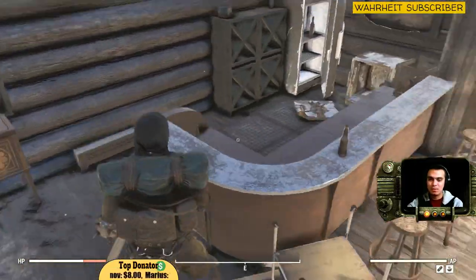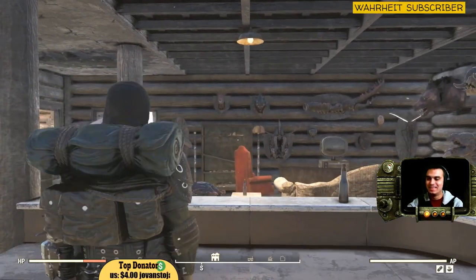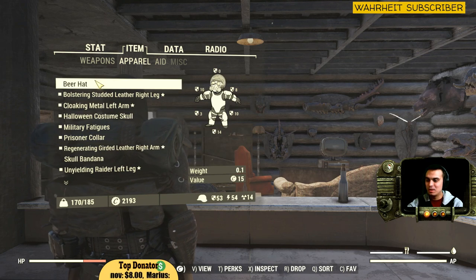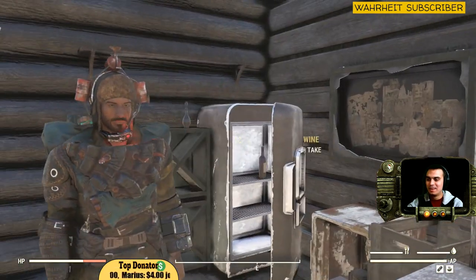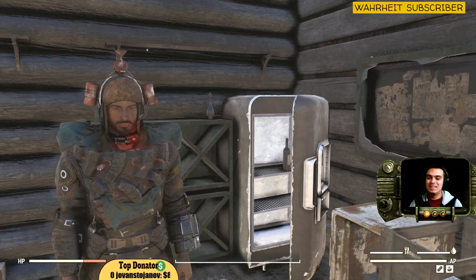Once you enter, it's gonna be right up on the first floor. Move over here and there's the Beer Head. All right, let's put it on just so you can see how it looks — and there we go, cool huh!